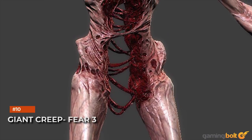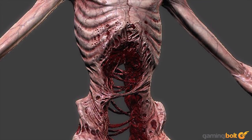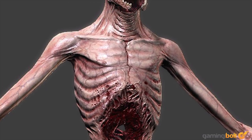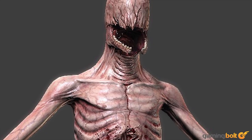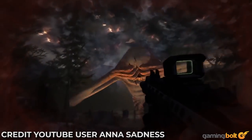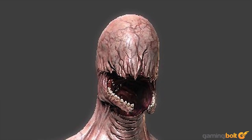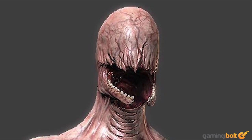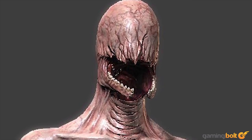Giant Creep — FEAR 3. Like much else in the FEAR games, the creature known as Creep is a horrifying sight with an equally horrifying backstory, and the final confrontation against the Giant Creep in FEAR 3 does complete justice to that. Other than its intimidating design, the Giant Creep is also a formidable foe. Not only can it only be damaged when it opens its mouth to reveal its weak spot, but it can also bash the player with its gigantic fists, breathe waves of flame, and summon ghostly troops — all of which do immense damage.